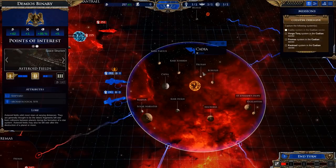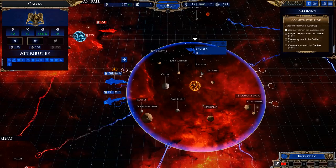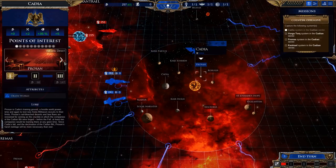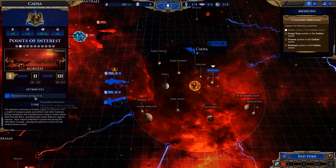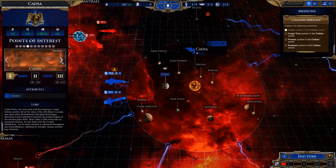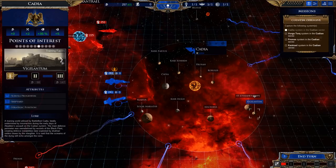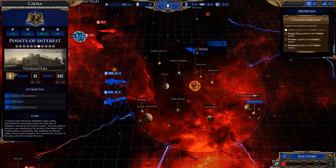Alright, so that was tough. I didn't even realize but this is one hell of a location to grab — look at all of these, I can evolve all of them. Holy butts, that's a lot. I straight up don't have the resources and don't have most of these. So yeah, taking Cadia was actually fairly quick, and this is all mine.